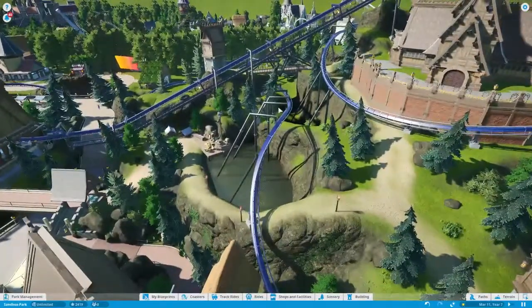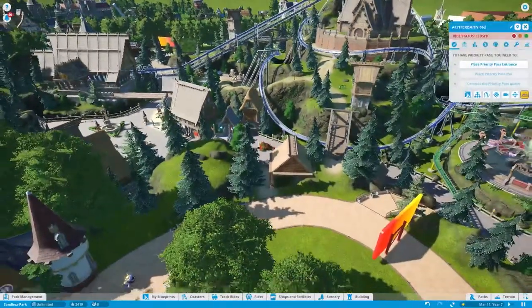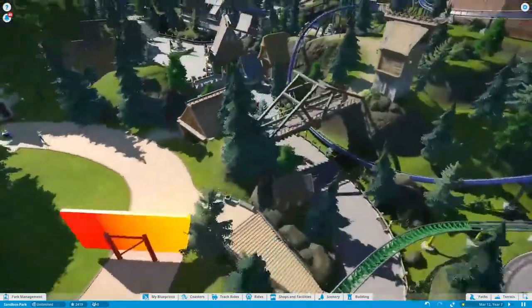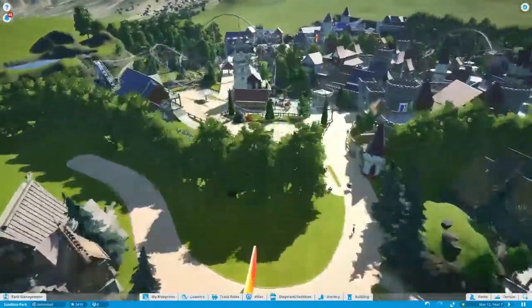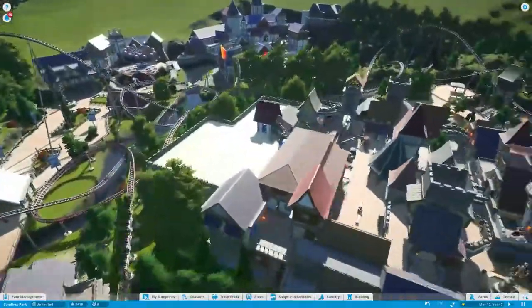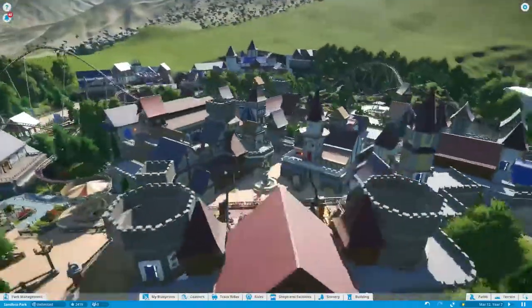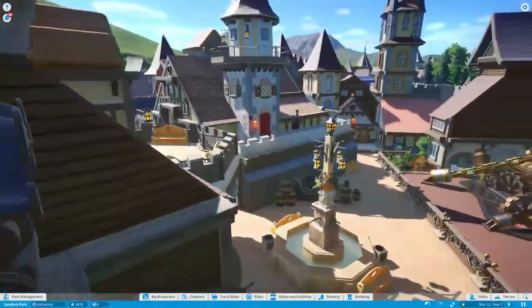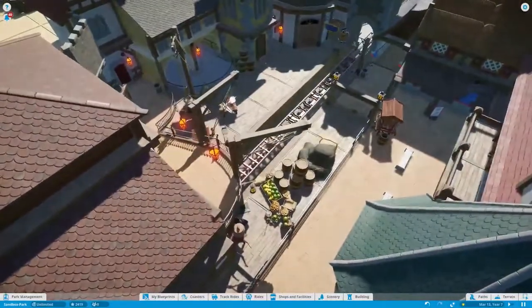Oh wait - this is a flying coaster! I was about to say how's it upside down like that, but it's a flying coaster, that makes sense. I kind of want to ride this red coaster if I'm being honest, but I can't find the entrance. Whoa - that's the entrance? It's in this giant area. Come up here - wow, this is amazing.